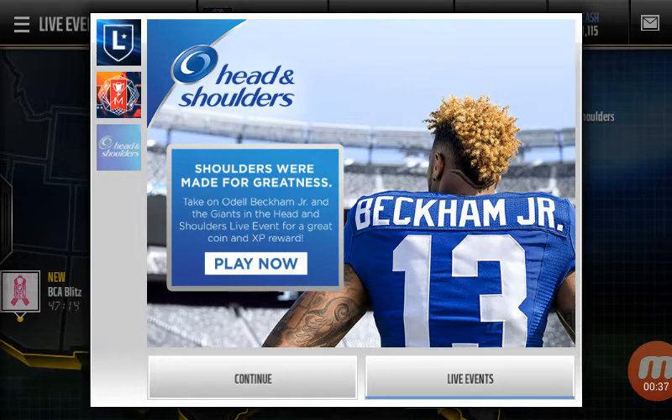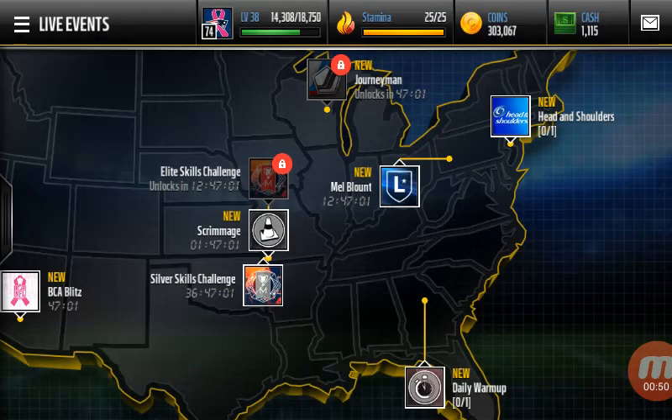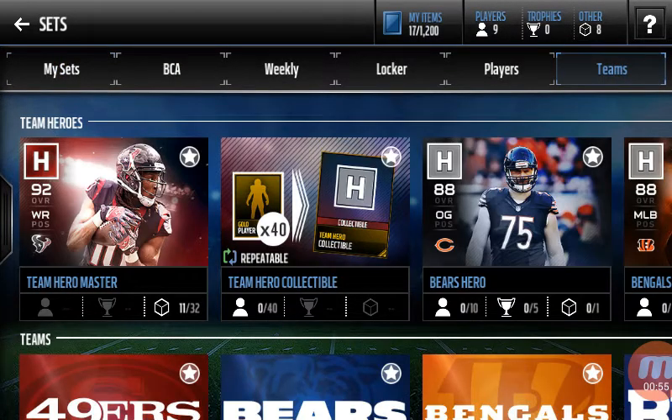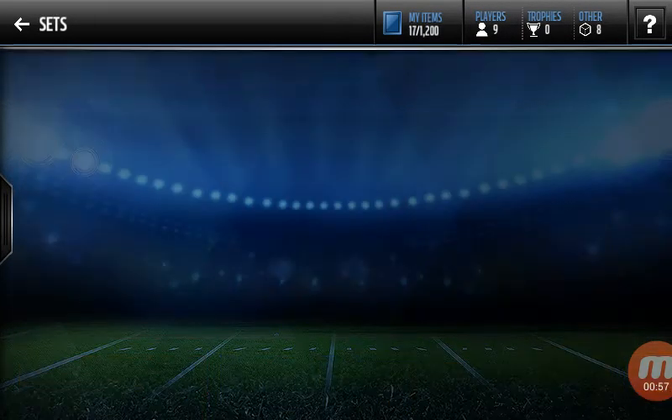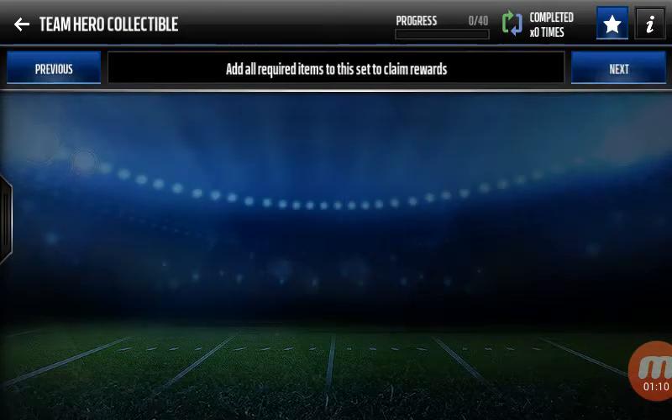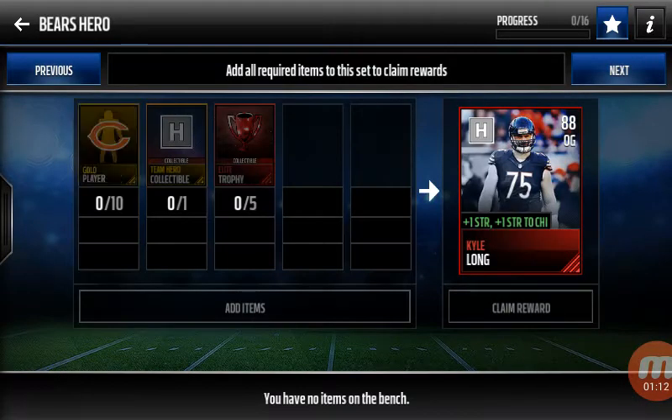Okay, let me show you guys how to make — I'm guaranteeing you, you can make at least 1 million coins from this. All you have to do is the Team Hero sets. I have done 11 of these, and every single time I've done it I made 25k or more from each player that I sold. As soon as you complete all 32 of these team sets, you'll put them into...